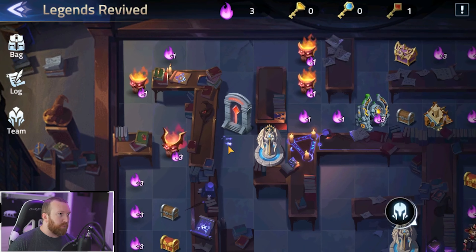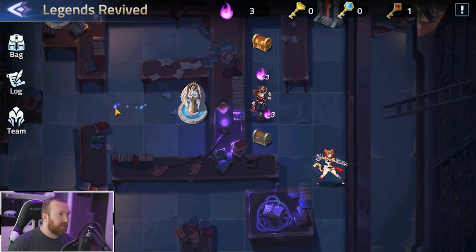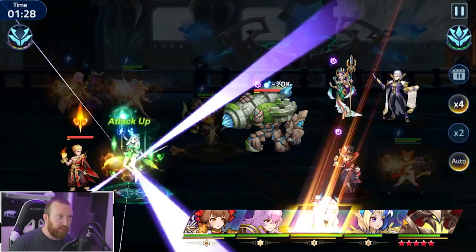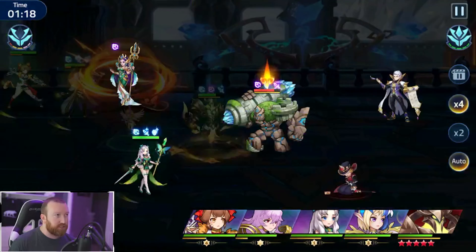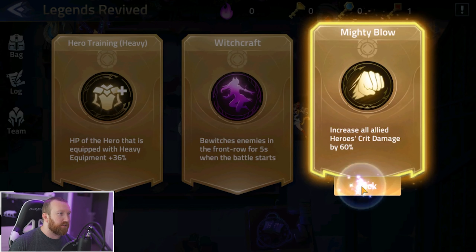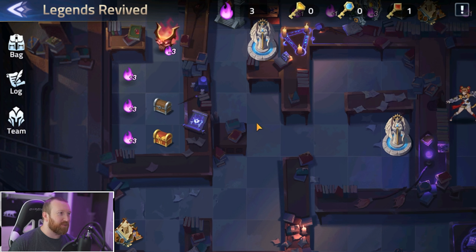Now we have the red key — the question is do we fight or go back up? If we go up we can get one energy and get down here. This looks promising. There are three energy right behind them, so it's basically a wash, plus we're unlocking that chest — which seems to be exactly what we want to do here. Perfect.